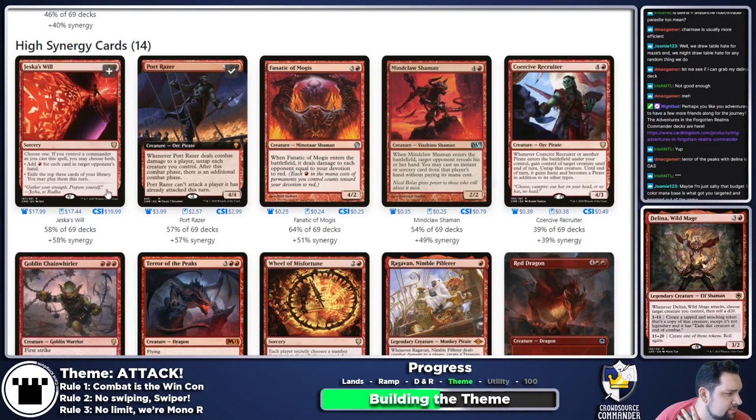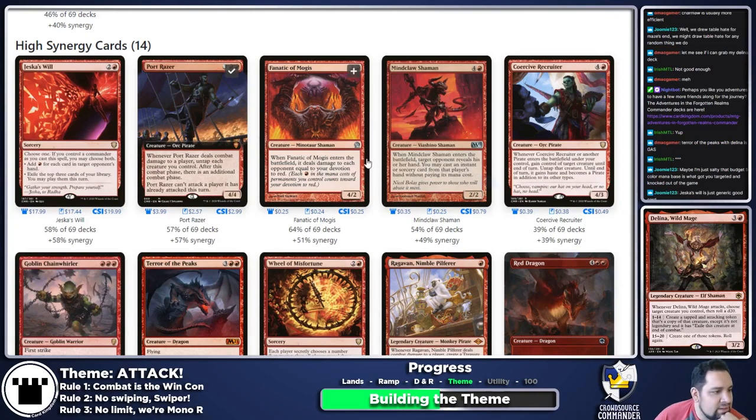Jeska's Will is one of those cards that probably ends up getting thrown in, but near the end, just because it's not really thematic — it's just generically good. Last month when I played Prosper, Jeska's Will was an auto-include because you exile cards and Prosper likes casting from exile. Delina doesn't care. This is just a good card, not thematic, so not throwing it in as a matter of course. Fiery Cantrip is violating our rule one, so no.